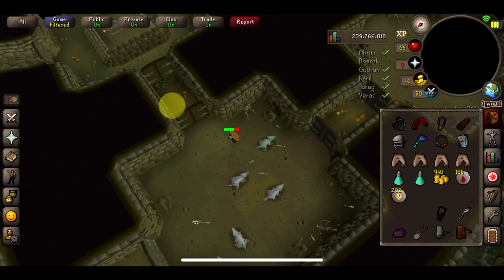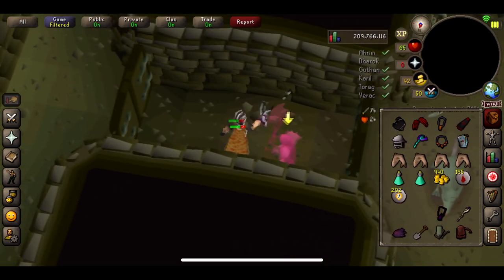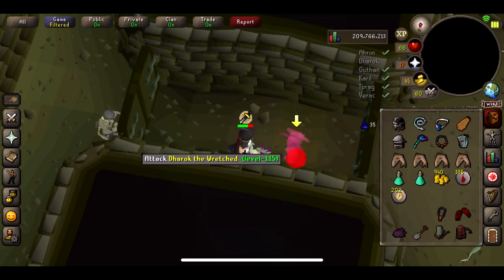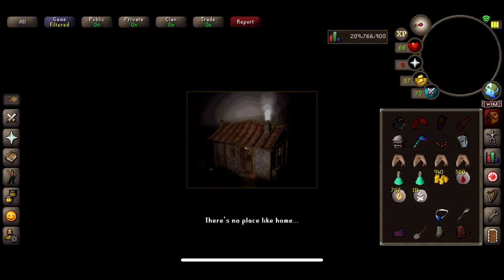Okay, so this is the first chest coming up. I've come to a completely locked door — can't even click on anything. So if I use the strange lockpick... yeah, you can literally go through any door now with it, and I guess it uses a charge. And now Dharok's about to one-hit me, so let me kill him as fast as I can. A couple of runes from the first chest — not too bad. Let's get back and do it all over again.